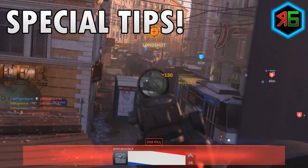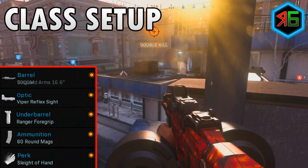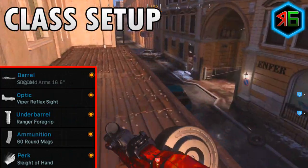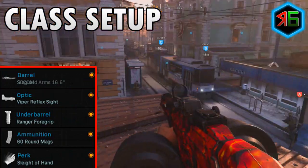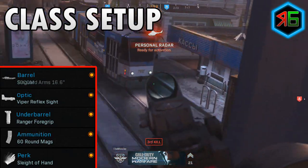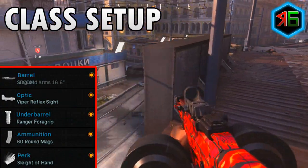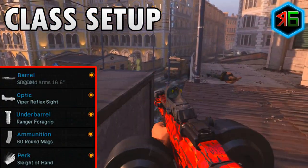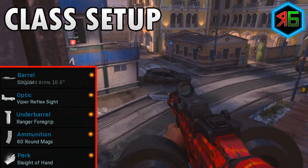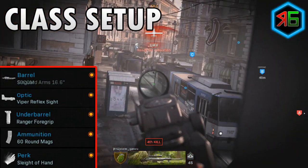For the setup, I was using an assault rifle. I used the Syngard Arms 16.6 inch Sock Comm barrel which increases damage range, bullet velocity, and recoil control. I put on an optic — the Viper Reflex Sight; generally any reflex sight is good. I also used the perk Sleight of Hand so you can reload faster. I then put on a 16-round mag, which increases ammo without making you too slow or less mobile. And I put a Ranger Foregrip on the under barrel, which increases recoil control and aiming stability.